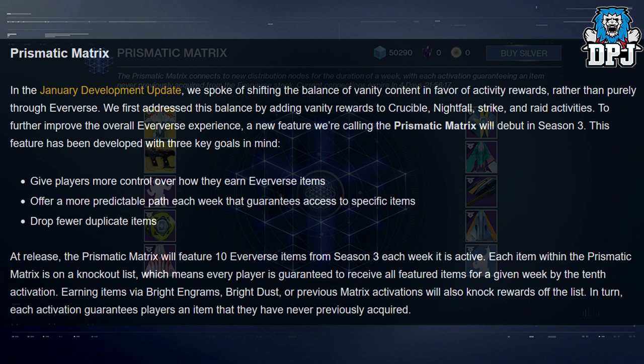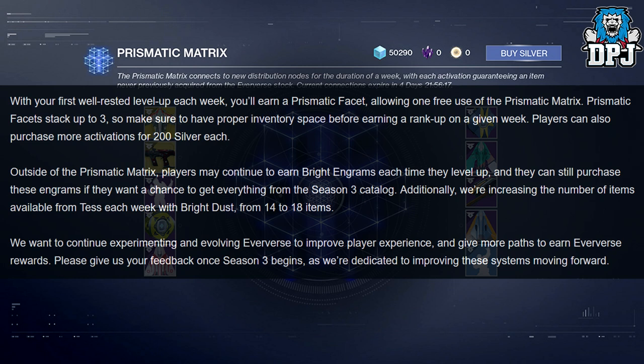'Offer a more predictable path each week that guarantees access to specific items, and drop fewer duplicate items. At release, the Prismatic Matrix will feature 10 Eververse items from Season 3 each week it is active. Each item within the Prismatic Matrix is on a knockout list, which means every player is guaranteed to receive all featured items for a given week by the 10th activation. Earning items via bright engrams, bright dust, or previous matrix activations will also not reward off the list.'